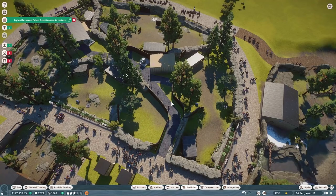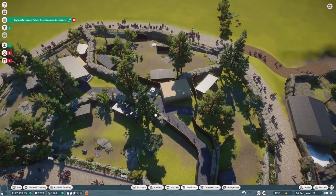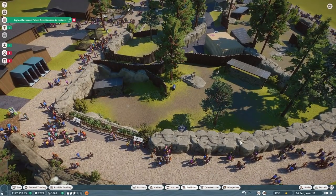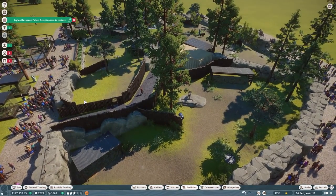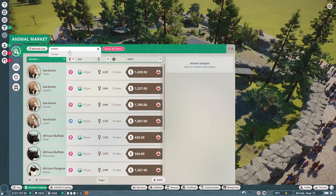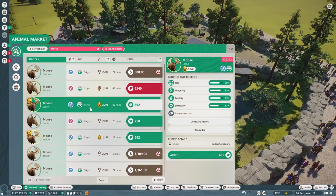Just like that, our hoofstock circle is more or less complete. The reindeer have this whole two-thirds of the habitat to hang out away from people, with their big main shelter over here. Guests won't get the best views but if it keeps them from complaining, I'm happy. First things first, I want to go to animal trading and look for some moose. I want one female and one male, not from the same zoo. This male is gold star and only three and a half years old - we'll go ahead and get him.